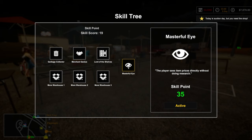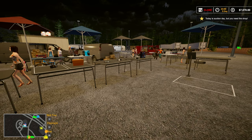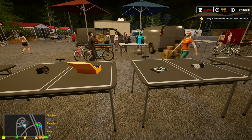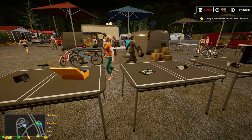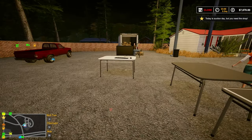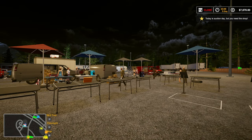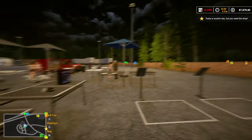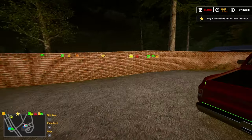The skill 'Masterful Eye' is what everybody said to get. Now I don't know if I should go get that straight away or save up these points - I didn't even know I was getting points until you guys pointed out the skill tree. We've got 19 points and it costs 35 to open up. I really want to open that up. I have a few items out here ready for sale, and it's getting close to midnight, day five of the game.